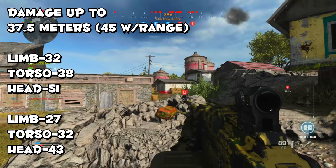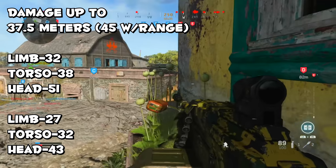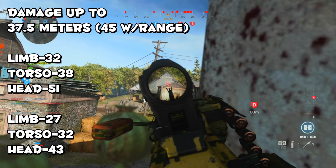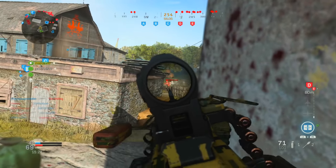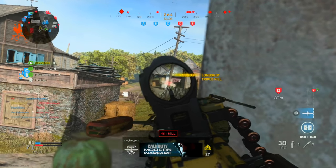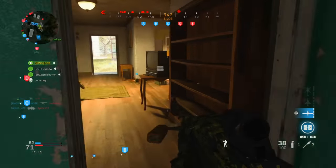Since the overall health of characters is 100, it doesn't make a difference if you land headshots unless you land two headshots within that first range. In the second range, one headshot combined with a couple torso shots will reduce the time to kill. For the most part this weapon will be three shots to kill at further ranges, four shots if you hit limbs, and as low as two shots within 40 meters if you land back-to-back headshots.